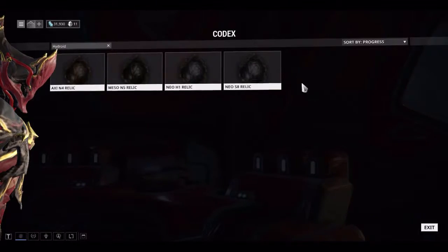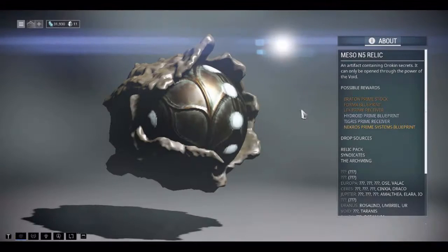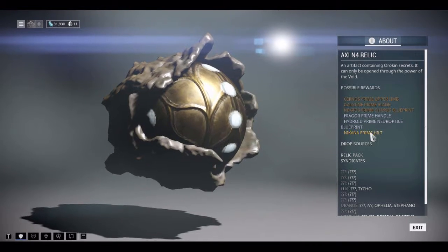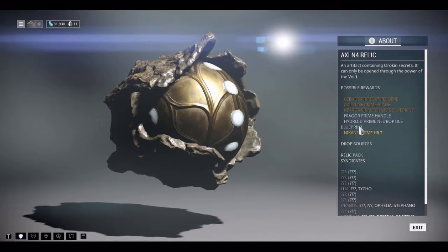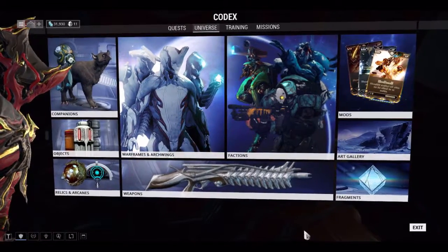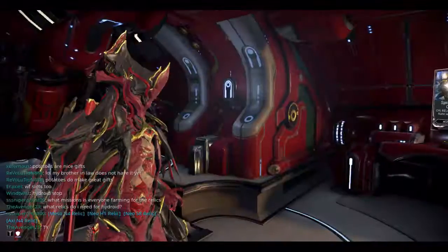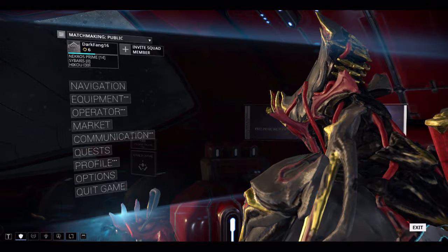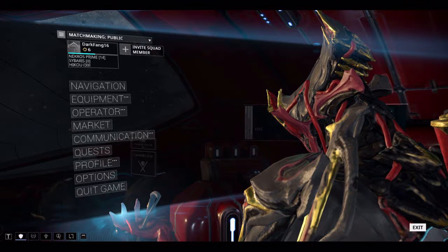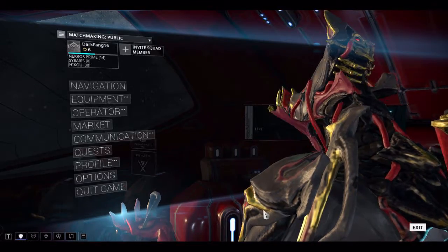The chassis is in S8, systems are in H1, the blueprint is in N5, and the Neuroptics are in Axi A4. So I'm gonna be trying to farm those relics today. According to the Warframe wiki, the best place to farm Meso relics is Io on Jupiter, so might as well start off there.